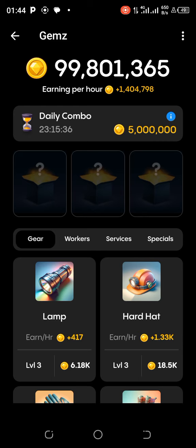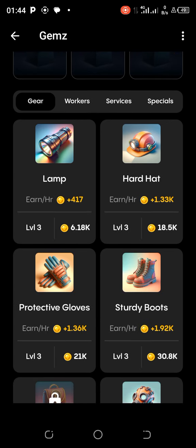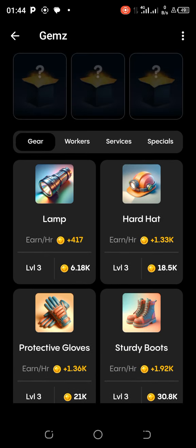With that out of the way, let's quickly go ahead to unlock the daily combo cards so that we can claim our five million Gems coins today. But first, there's something we need to do.